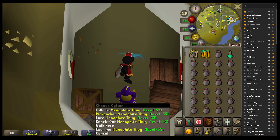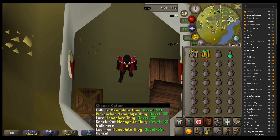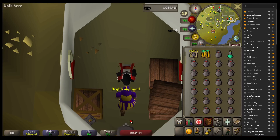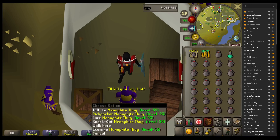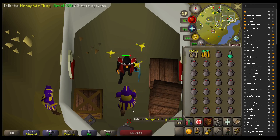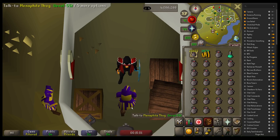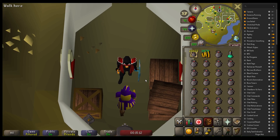So you just need to get in the rhythm of: knock out, pickpocket, pickpocket, knock out, pickpocket, pickpocket. If you have a full inventory and can't pickpocket, you just knock him out again and keep going. Once you get that rhythm you're basically just chilling — just sit here for hours on end. I'd recommend getting an audiobook or something because this is really menial and you just need something to listen to while you're doing it.